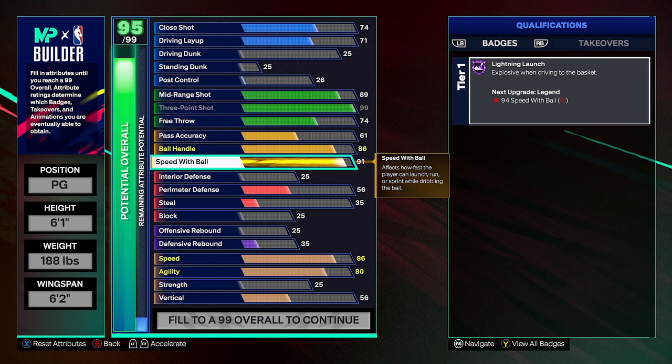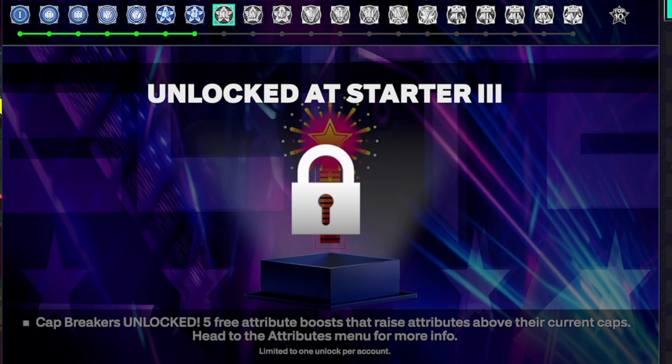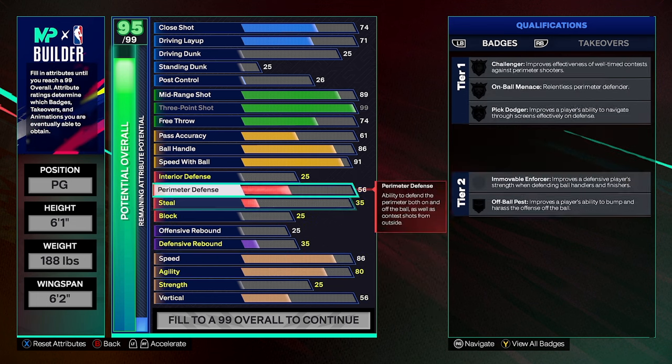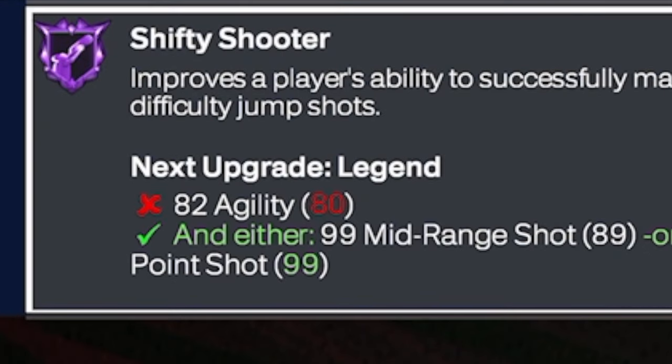I already used the max plus-one for my speed with ball because I have a 91 speed and I put the max plus-one on that to get it to Legend. I could just keep repping up higher and higher to get my next set of cap breakers, but I already had it set for what I was going to put next, so it kind of messes things up a little bit. Is it anything crazy? No. I don't really plan on hitting these cap breakers too much.